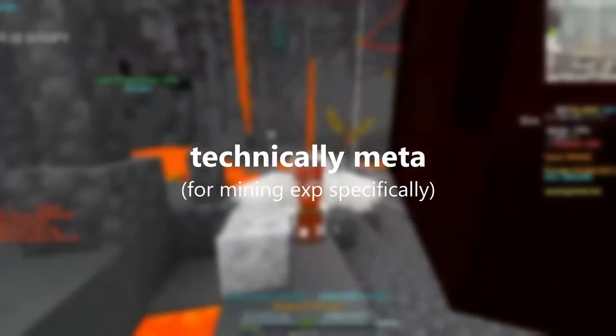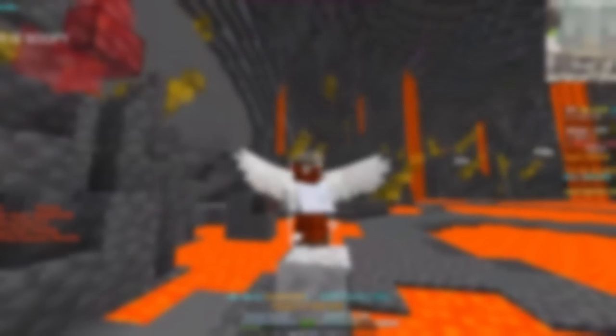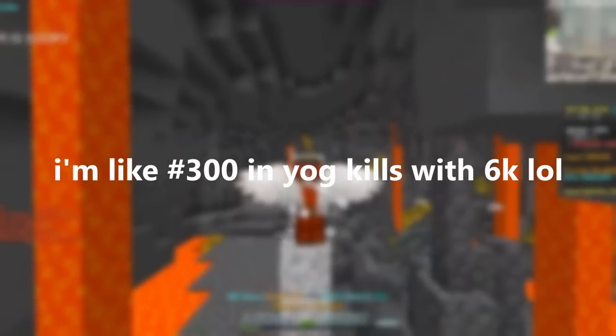It's still technically meta though, so I had to have it. The reason that Yogg comes so close to Devon in mining speed is because of its ability, which requires you to kill 5,000 Yogg's for a bonus of 500 mining speed in the full set. So all you have to do is spend a bunch of hours killing Yogg's. At least you get bestiary for it.